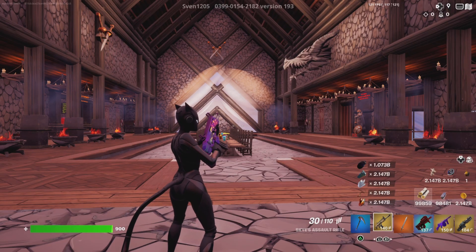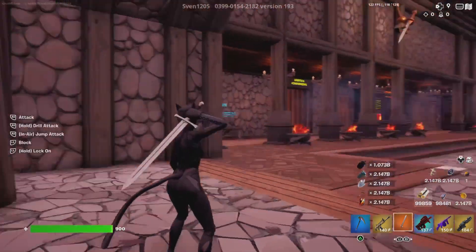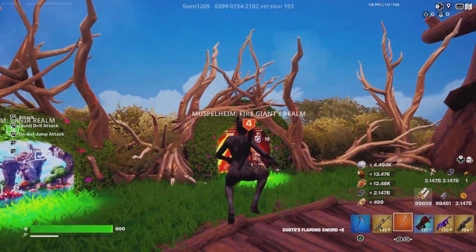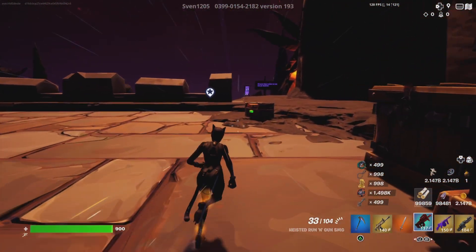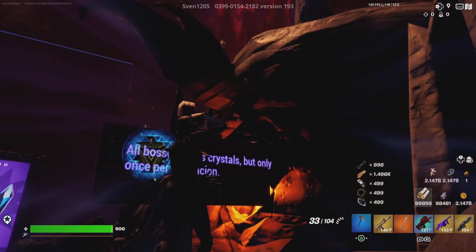What is up guys, blackoutbytea here, and I'm going to show you guys the updated way to get shadow shards in Valhalla. You want to unlock this point right here, and there's just going to be a vending machine for 50 metal. And metal is pretty good.